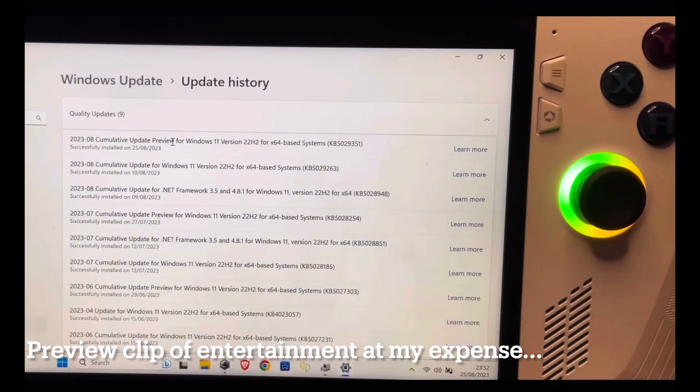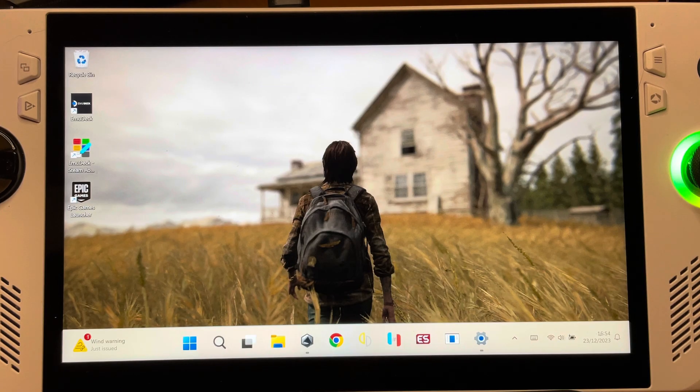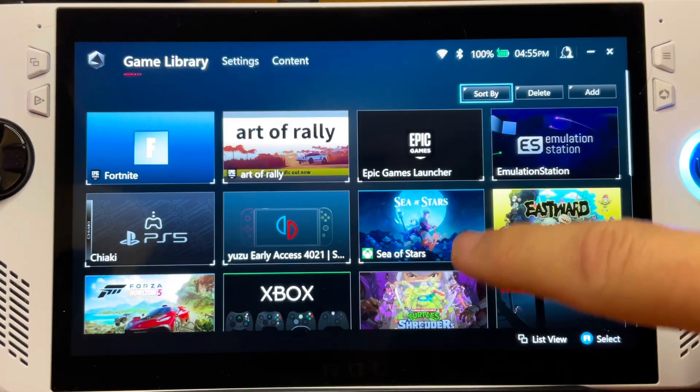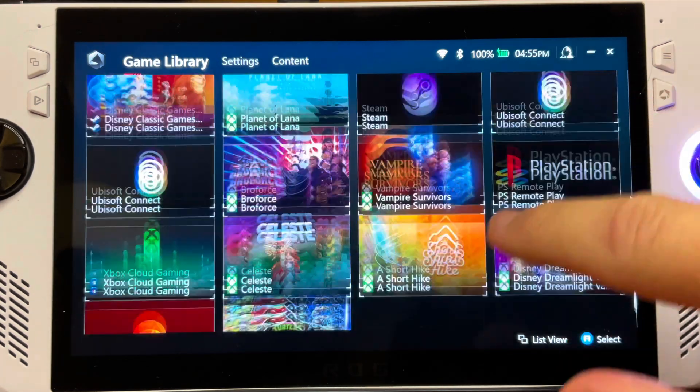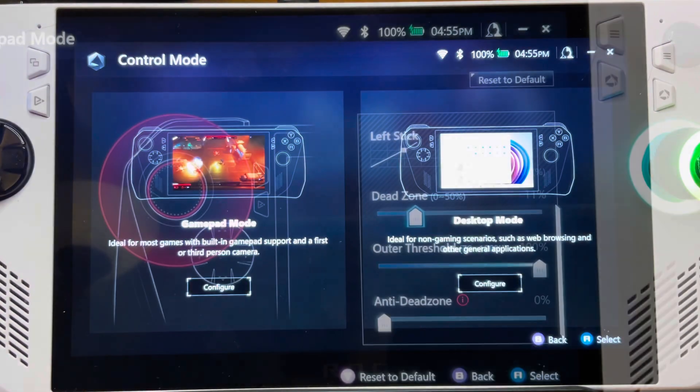The second thing, now you're all optimized and set up, is getting used to Armoury Crate and Command Center. These are designed by Asus and they take away so much of the pain and frustration that come with using Windows 11.